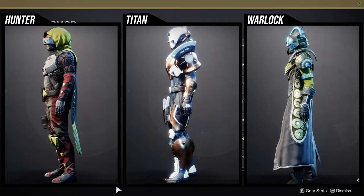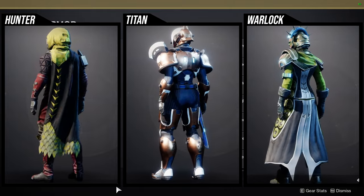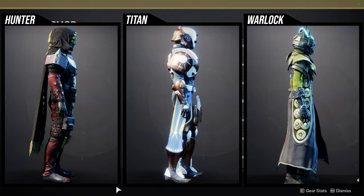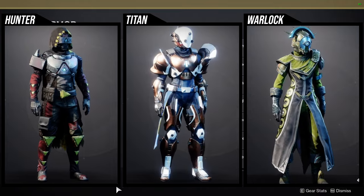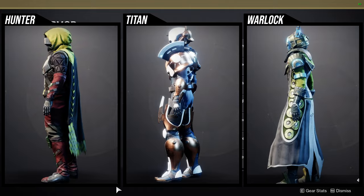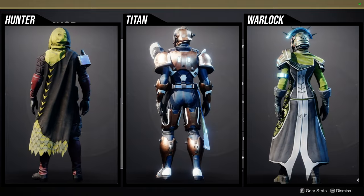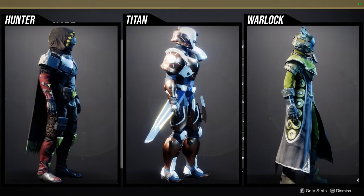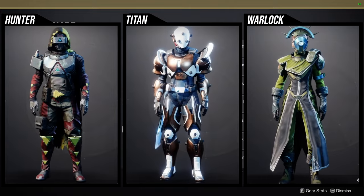Starting with Hunters — I don't like the helmet, I don't like the cloak, and the pieces I really like are the boots, arms, and chest piece. The asymmetry on the arms is pretty cool, and I've used the boots in quite a few sets over the years on this channel. I would have preferred the Vanguard version — the Vigil of Heroes — which I feel is the superior version of this armor.